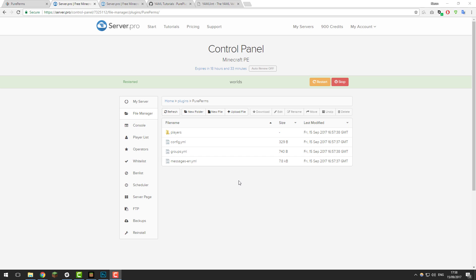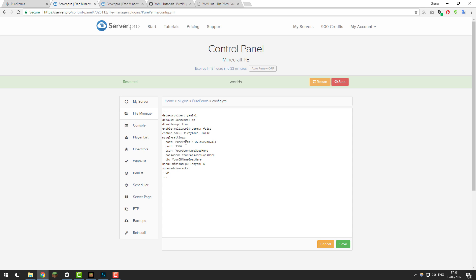The first file I'll take a look at is config.yml. In here you've got some very basic settings that you can change for this plugin. You can enable OP if you want that to be a feature, you can enable multi-world permissions if you're using multiple worlds, and you can set up MySQL if you've got multiple servers and want to connect them together. I'm just going to leave that as default as they're fine for most servers, so click save once you've made any changes.